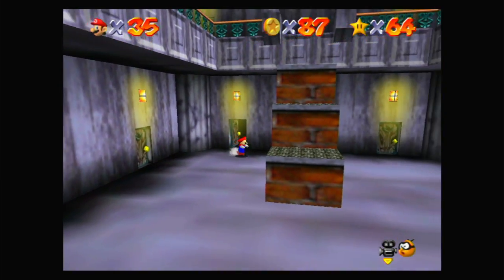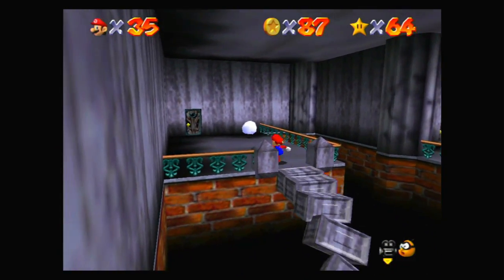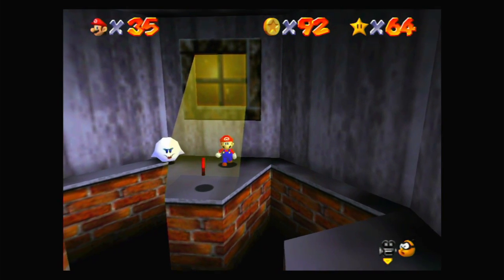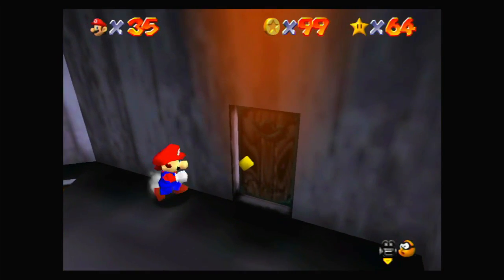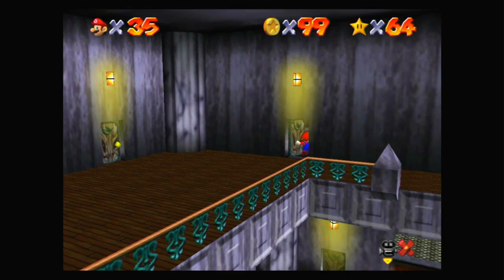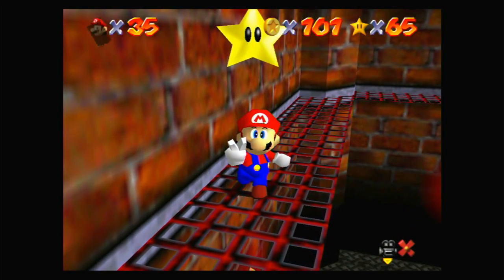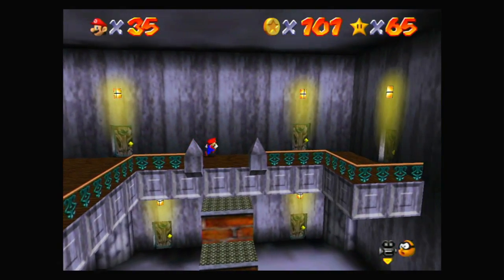Almost done on the first floor, and then we can probably have a look at the second floor, which is also going to have more red coins for us. There's also a few red coins downstairs that we need to get. We're at 92, then 99. Let's go up here — not everywhere up here has coins for us, but over here is a red coin anyway. And there we go — 100 coin star! Now let's go around upstairs for the last red coins.